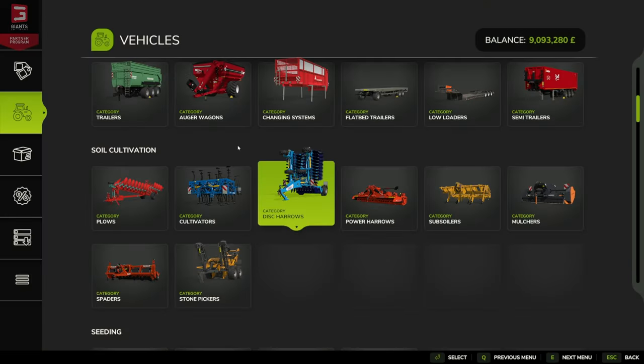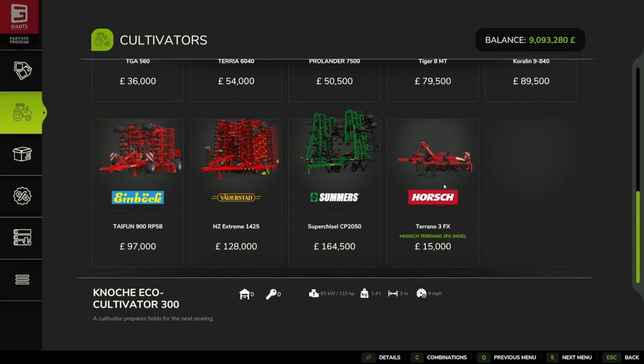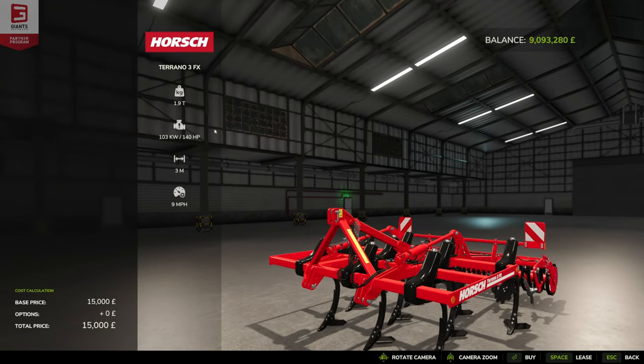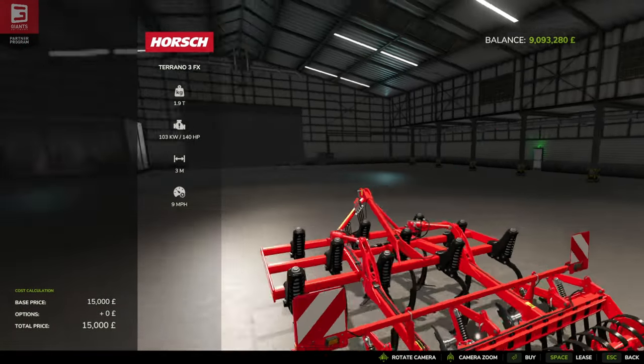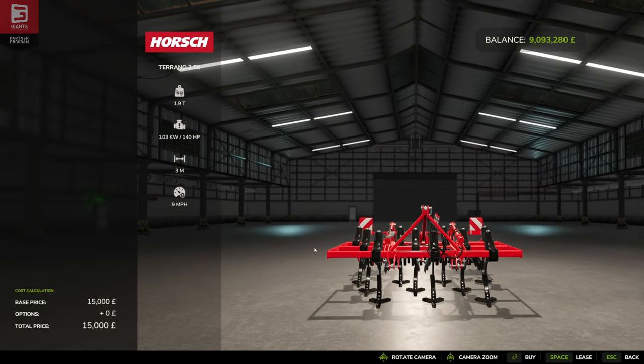We'll check out the Turano 3FX next, which is under cultivators. The working speed is probably about 12 kph and it weighs 1.9 metric tonnes. Again, we can't really get right in on this one in the store — if we zoom in it sort of comes in underneath us — but it looks nice. So let's get the pair of them down onto the farm.